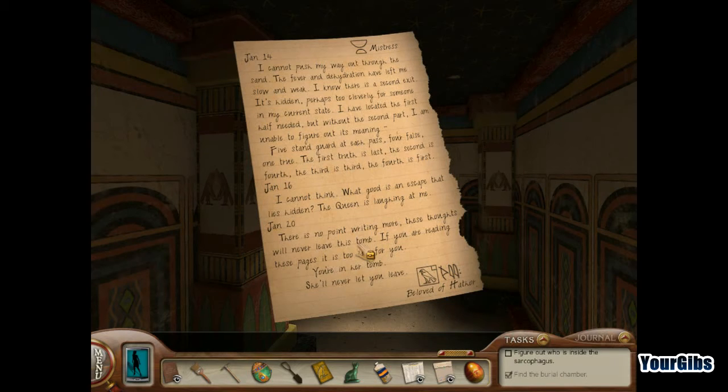The second is fourth. The third is third — okay, that's cool. And the fourth is first. I cannot think. What good is an escape that lies hidden? The queen is laughing at me. There is no point writing more. These thoughts will never leave this tomb. If you are reading these pages, it's too late for me. You're in her tomb. She'll never let you leave.